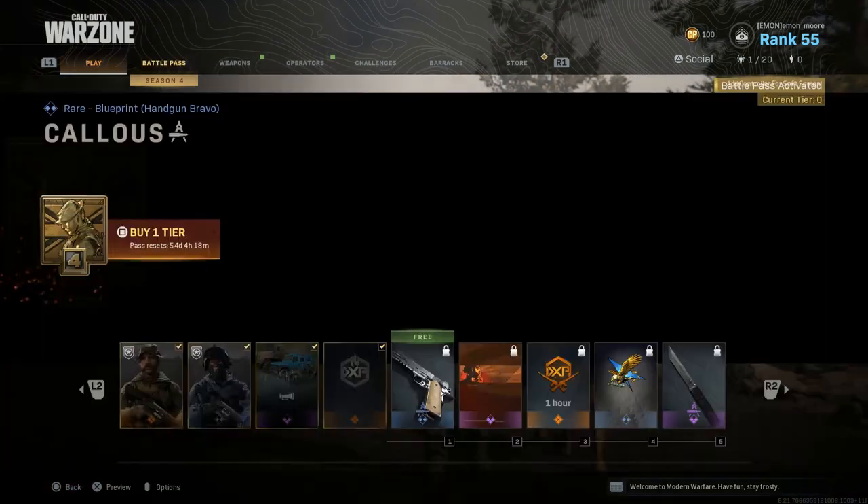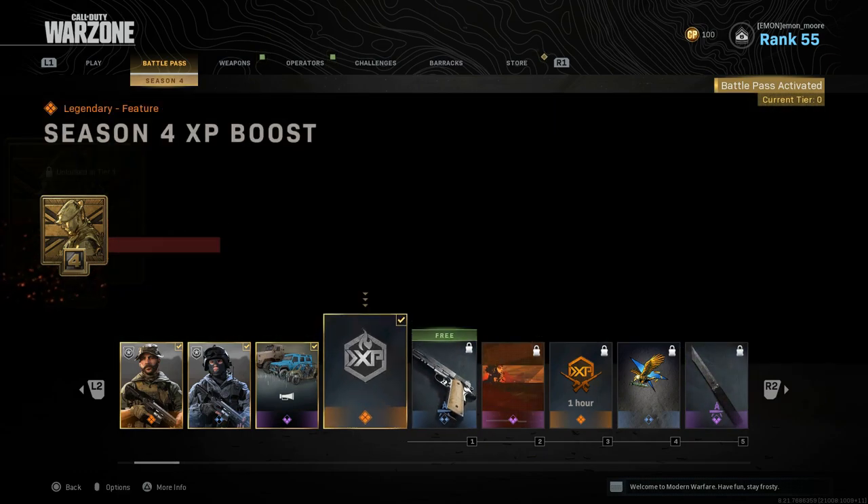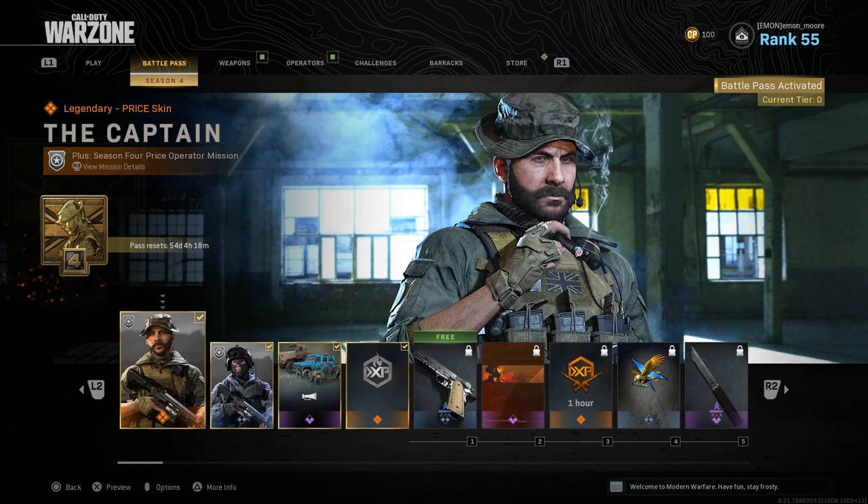As you can see, they put us back to rank 55. It's a new season, so that's basically the new prestige setup — rank reset. Now we've got more things to grind for when it comes to this new battle pass. We've got a hundred new tiers to unlock, and we're gonna go through what we got.